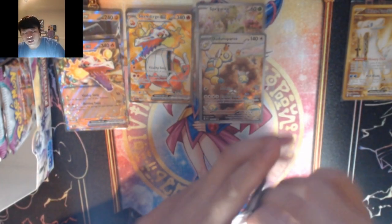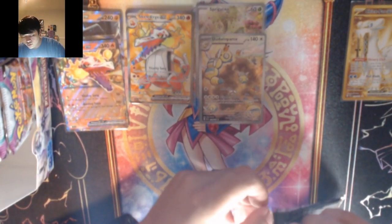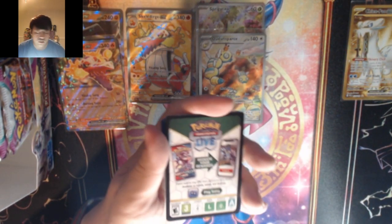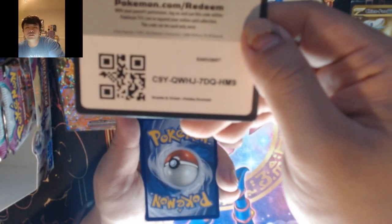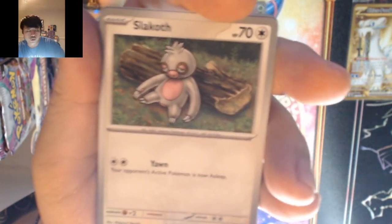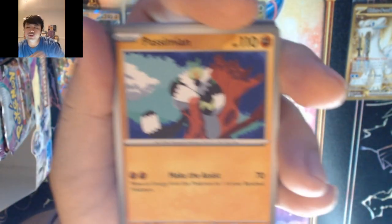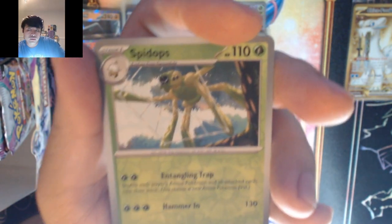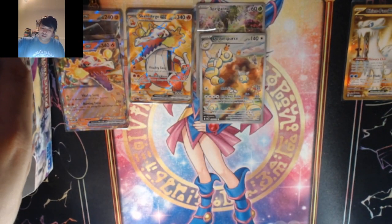Last pack on the left. Electric — it's metal. We got Maschiff, Copper, Slakoth, Pikachu, Simeoni, Corviknight, Seviper, Iono — not another Iono but Spidops and Weavile. That's a good amount of pulls so far on the left hand side. Let's hope we get some more on the right.